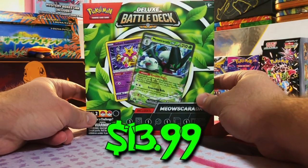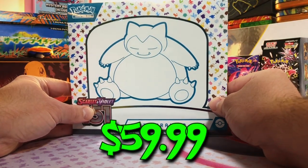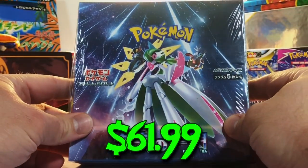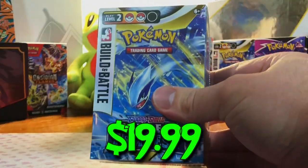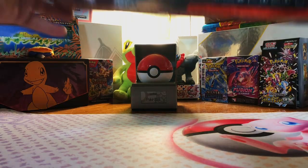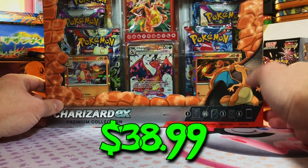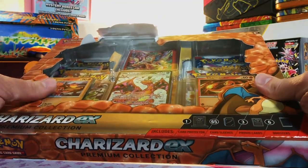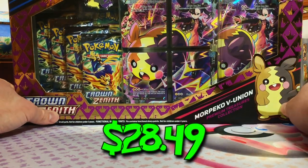First off, we have a Meoscarada EX battle deck. Let's follow that up with another 151 ETB to crack into. And then we got a Future Flash booster box. We got some good stuff to rip into today, folks. And we got a Silver Tempest build and battle box. And we have yet another Charizard EX premium collection box - super nice. It's a little jacked up in the front, but we're going to be ripping into it anyway.